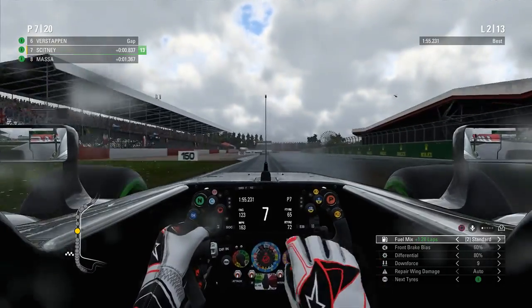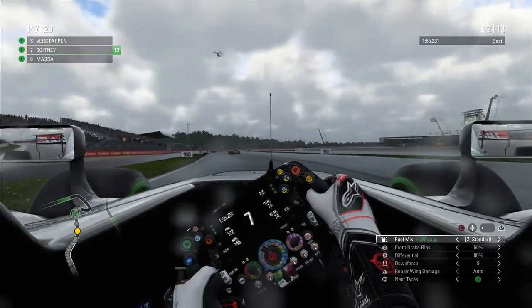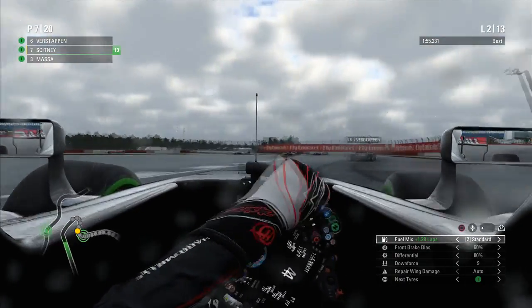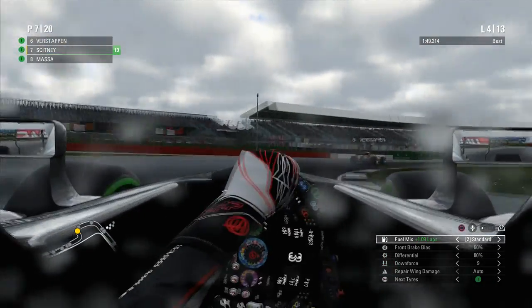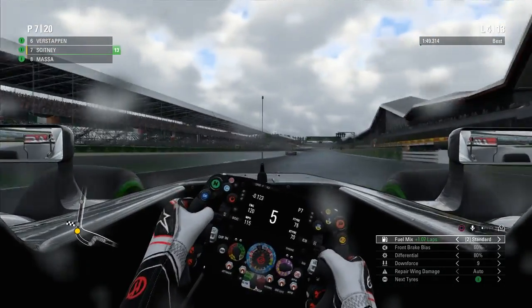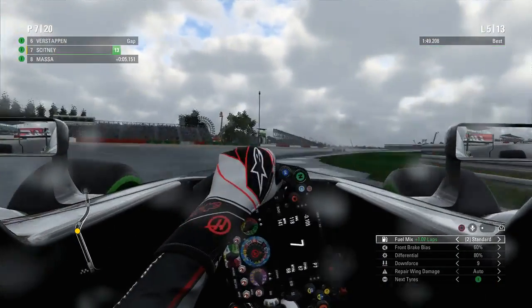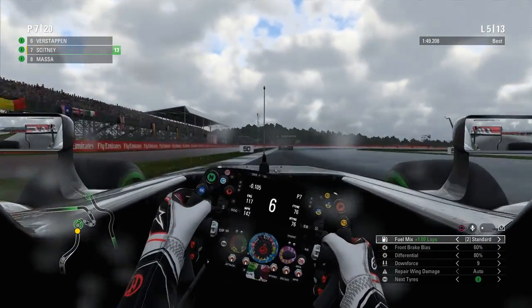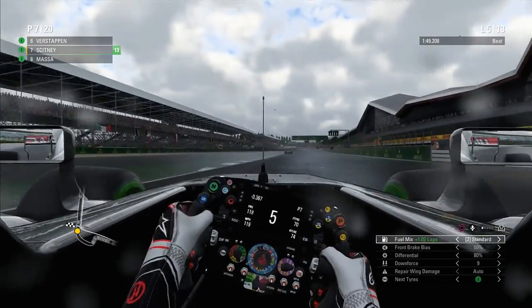There's a bit of slide as we exit the penultimate corner, but it's not really compromised our gap to Massa — we have a 1.3 second gap at this point. Holding steady. I just need to settle down a bit more and get into the groove. Even if we hold this position for the rest of the race, I'll be more than happy with this — it's a two-place gain. On to lap four now, and we've pulled out quite a substantial gap to Massa and managed to stay with Verstappen, which is absolutely fantastic — 1.2 behind Verstappen on lap four, five ahead of Massa.